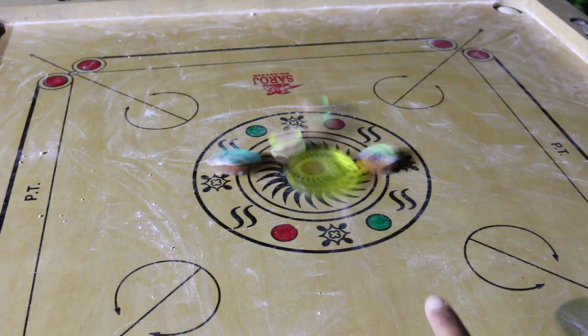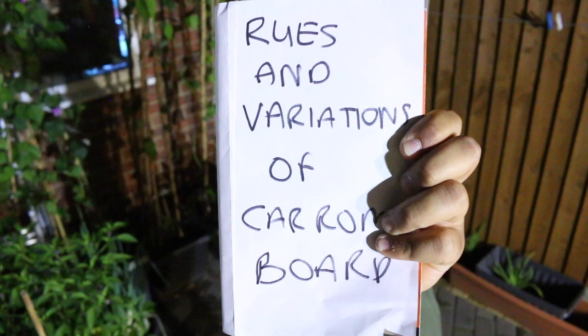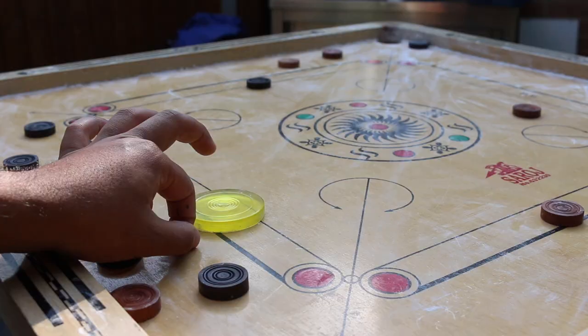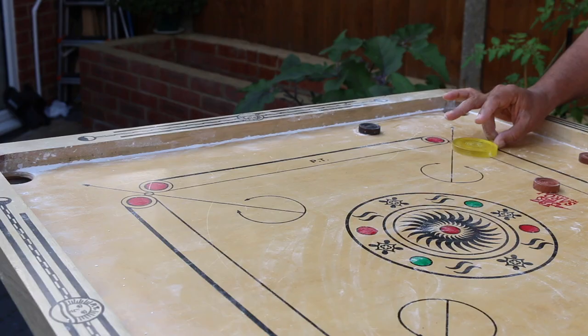But that's enough about the history. How do you actually play the game? Well, that's the thing — I don't actually know. Because there are so many variations and rules, it really does depend on who you're playing with. But to strip it down to the simplest form, the aim of the game is to get all your coins in the four pockets. The winner is the first player or team to pocket all their coins.